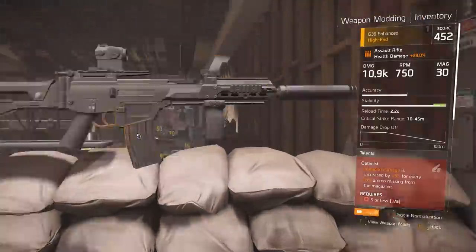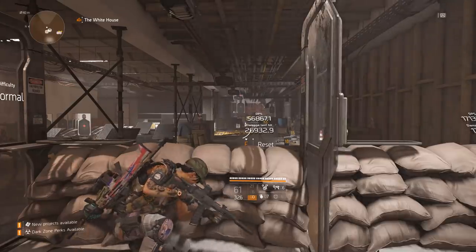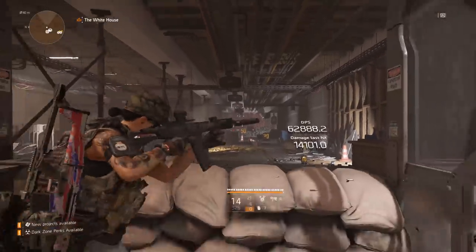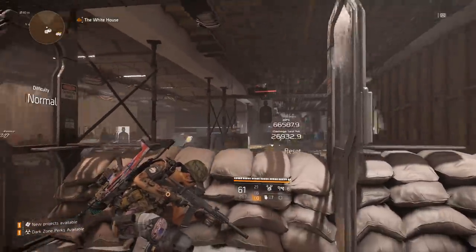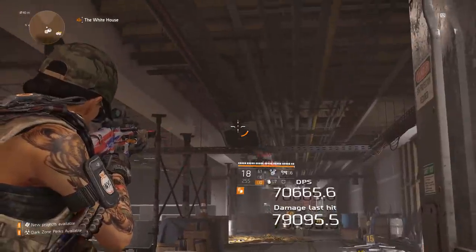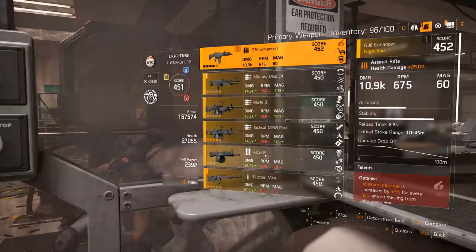That's pretty much how you do attachments: you sit here, see how each gun shoots, figure out which needs accuracy, which needs stability, which needs an extra mag, and try to figure out which attachments work best for each gun. Let's quickly go over shotguns.